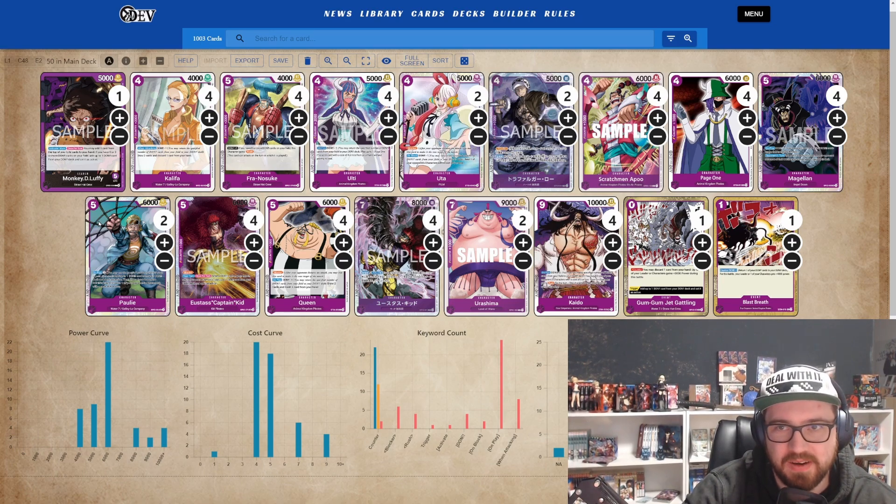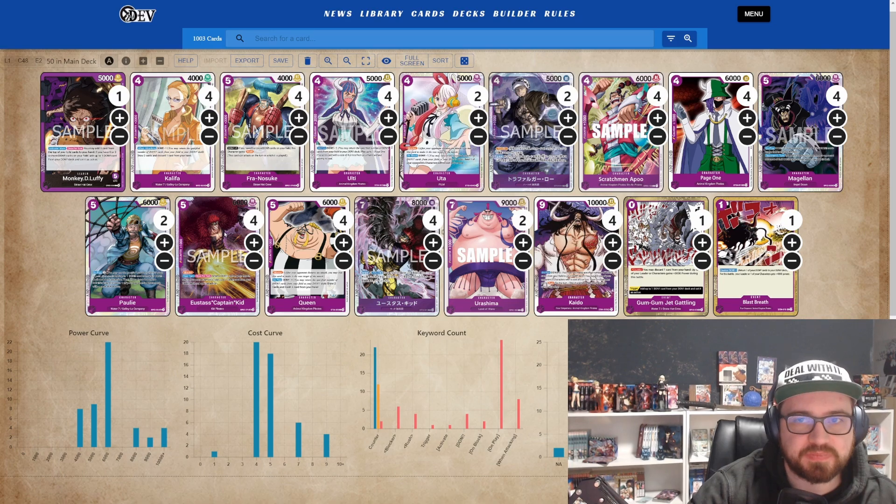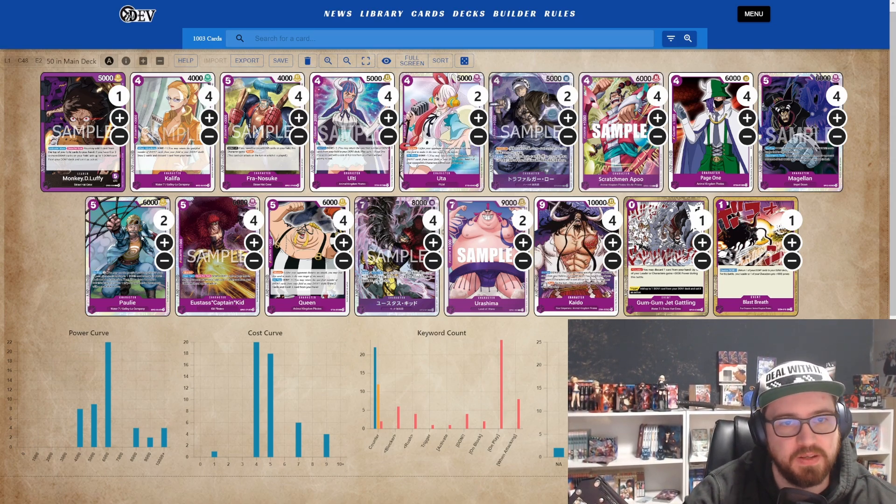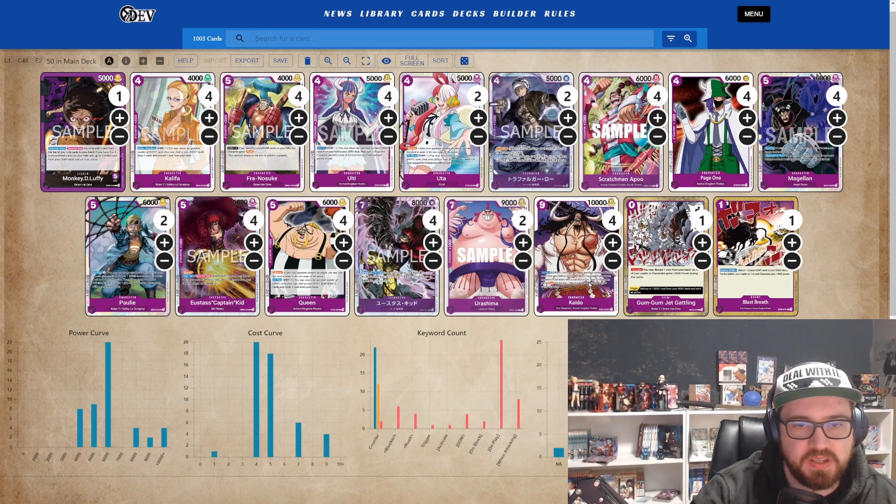I don't have many cards with no counter in this deck — I have two. That's six, ten, fourteen cards total — 40 cards, and that's the absolute maximum. I wouldn't play more. Maybe you want to play three-three with Magellan and Polris, but that's your opinion. Then we have Kaido — he's a must. Rush, don minus five, you can KO six-cost units or less. Really good. I wouldn't cut any Kaido, so four is a must. He's your key card.